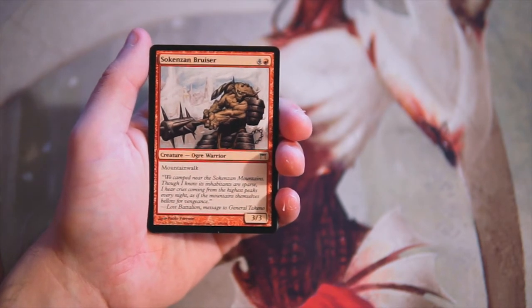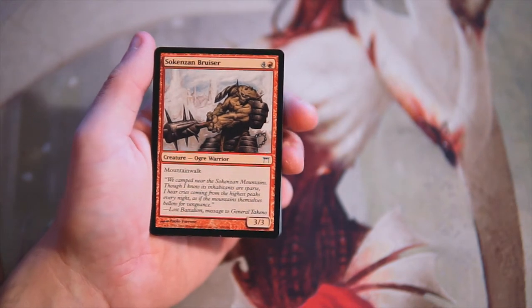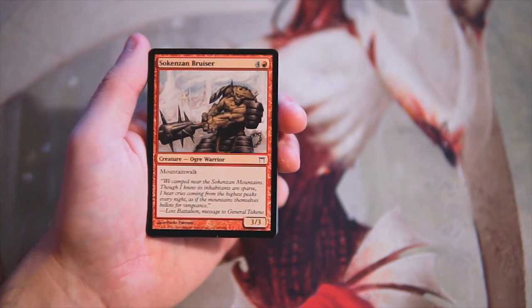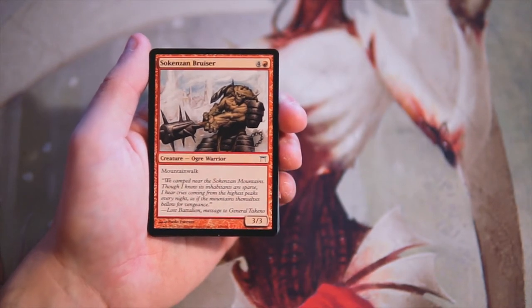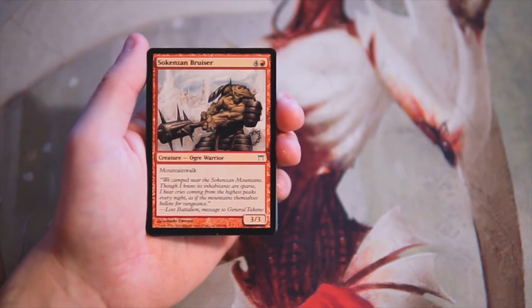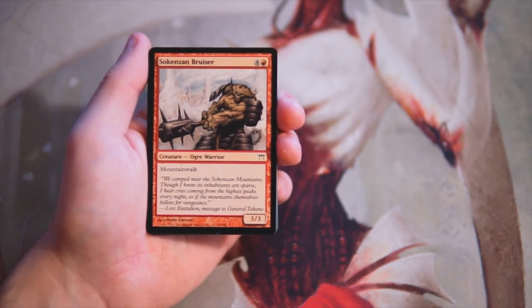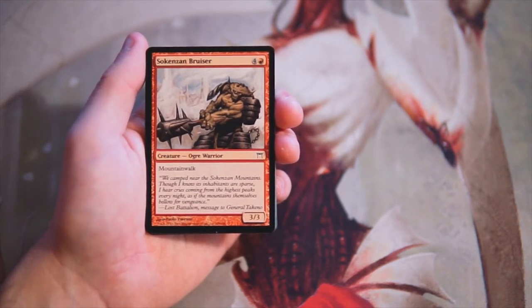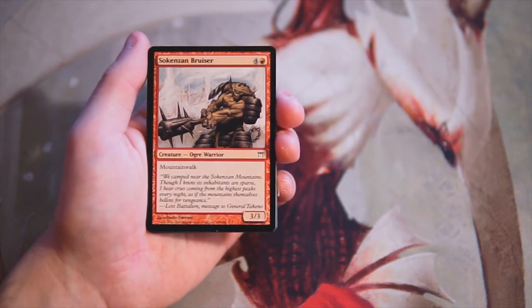Our first card is Sokin's Bruiser — again, apologies for any mispronunciations. It's a 3/3 for four and a red with mountain walk. Not a super exciting card in my opinion. A 3/3 for five is really bad, and mountain walk obviously only makes it better against one color. Not super exciting overall.